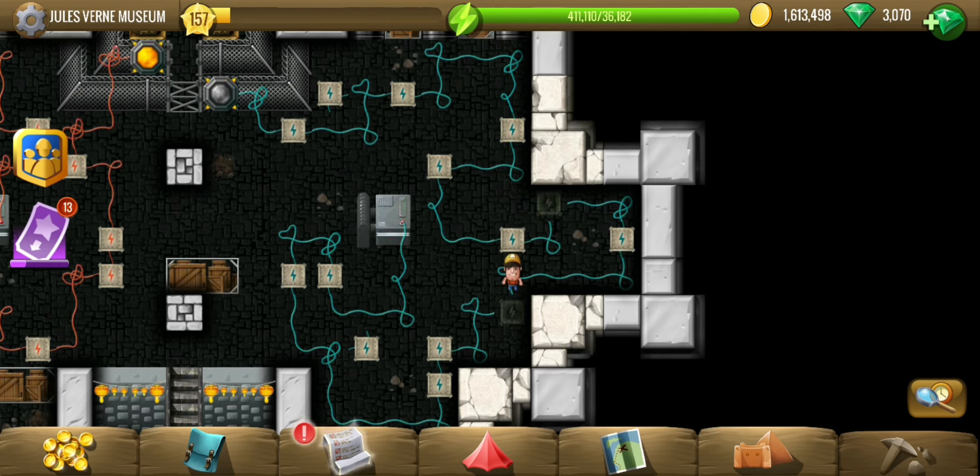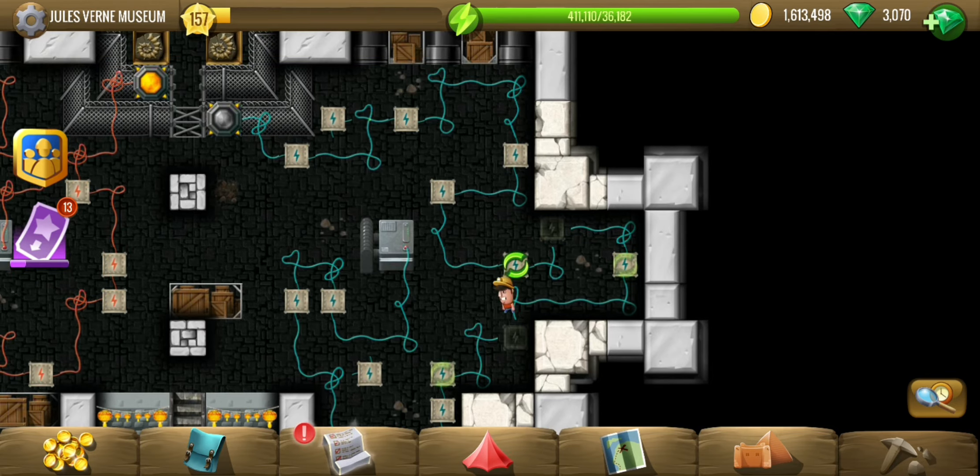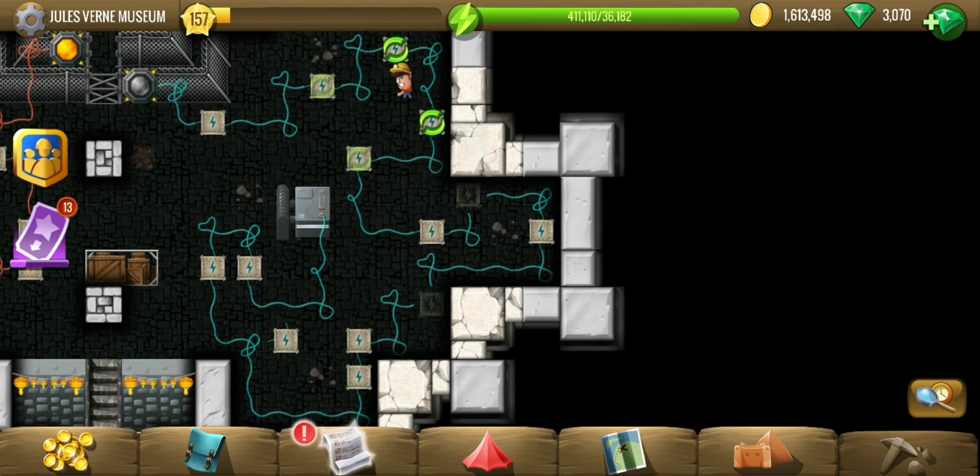The horizontal was hidden by another electric box. I am just looking to place them without displacing the other boxes, but yes, you can displace the other boxes and then reconnect them as required.